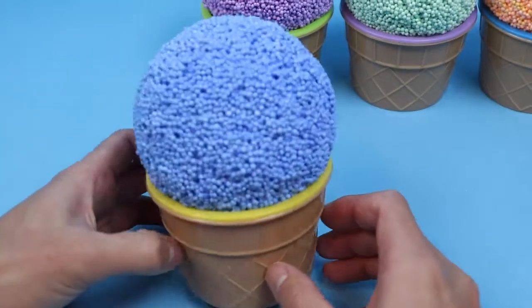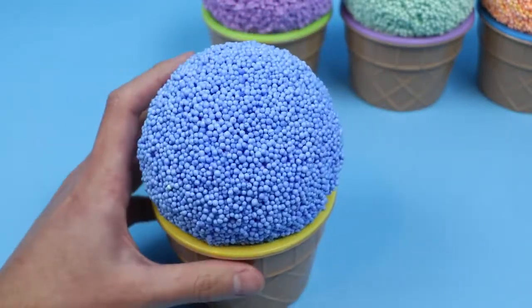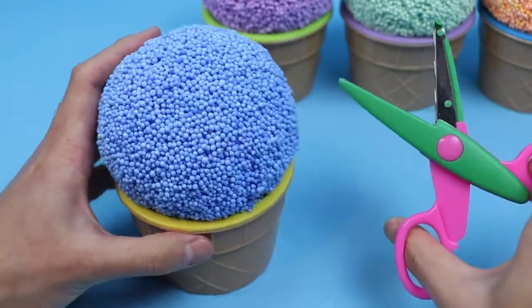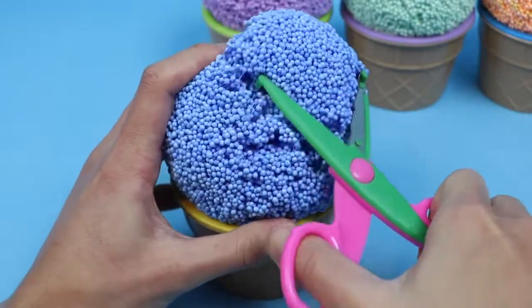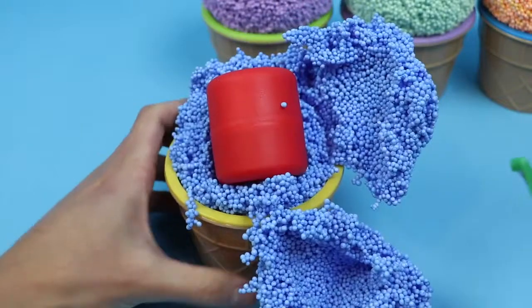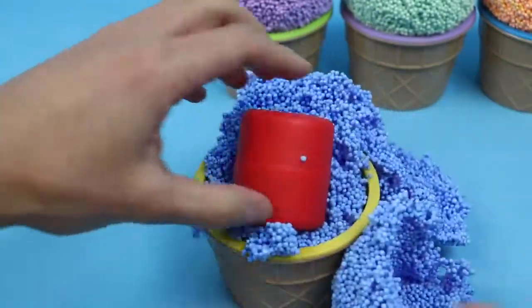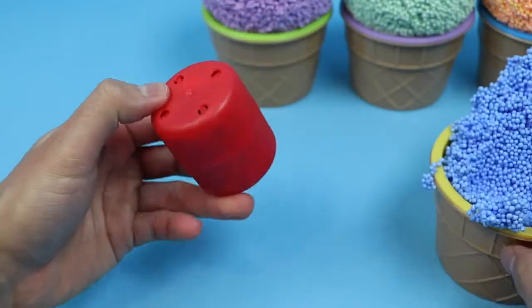Now let's move on to this blue Play Foam. We'll use the pink and green scissors to find the surprises. Nice! The surprises are hiding inside this red container.